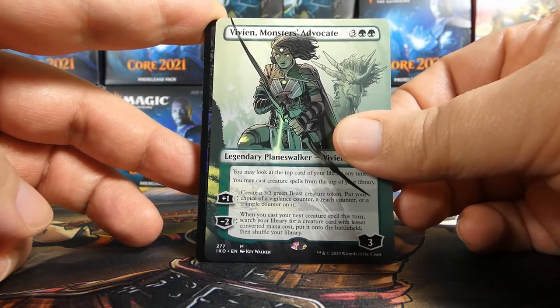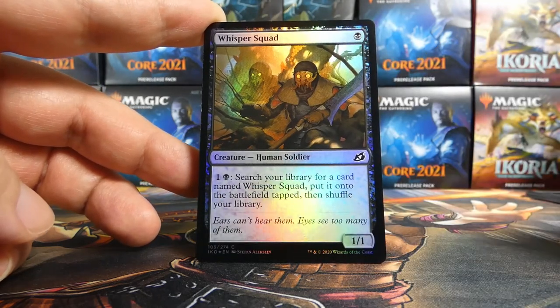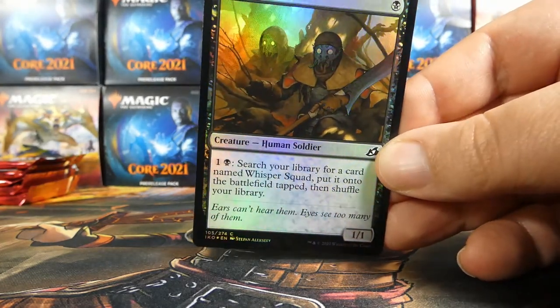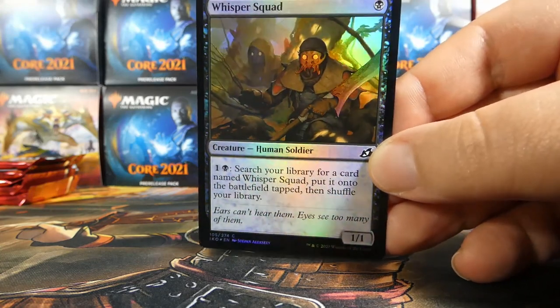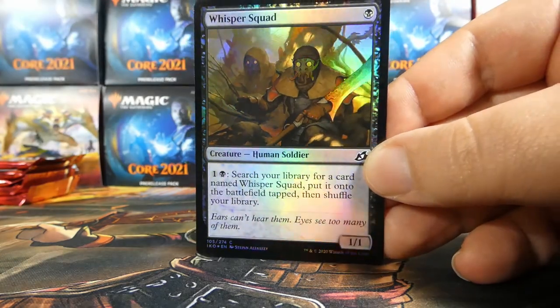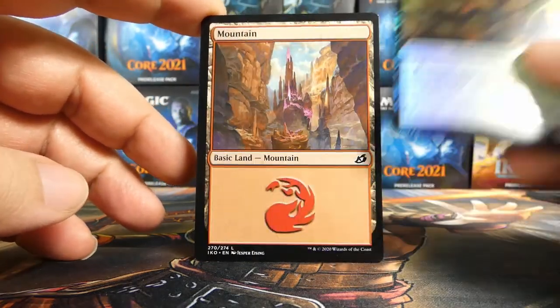Do we have a foil as well? We do — how sick is this pack? It is a foil common in Whisper Squad. Their masks look awesome, wow, 2020 Revisited. The blade on this Whisper Squad guy looks cool too — very, very nice.